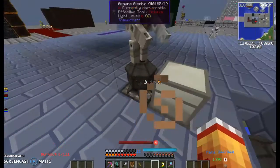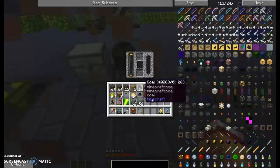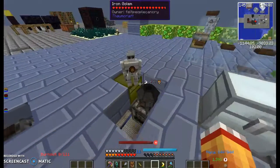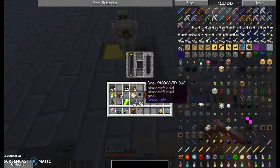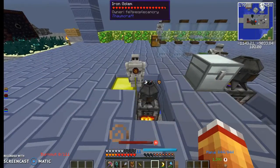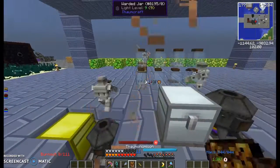Now what you're gonna wanna do — let's throw some coal in, get these cracking into my drawer. There's some coal and some cobblestone. We need to bind him, so from here he has to go to there, and we'll start filling them automatically.